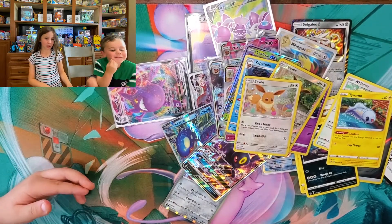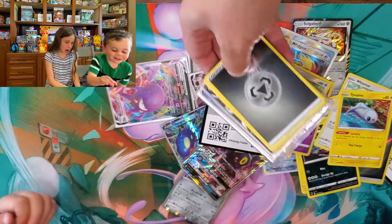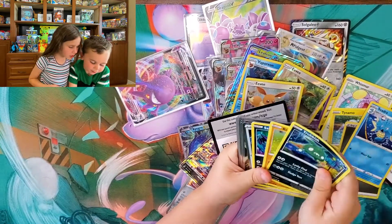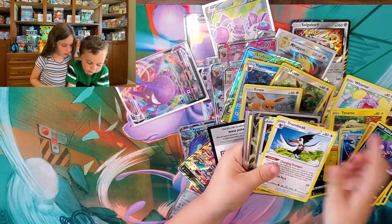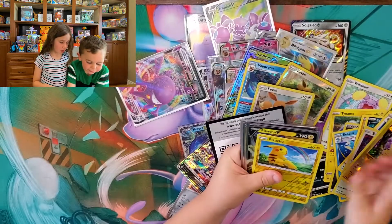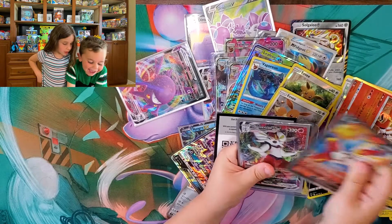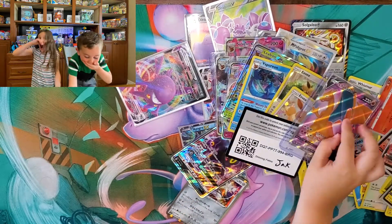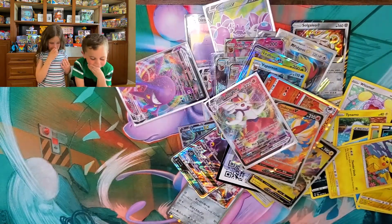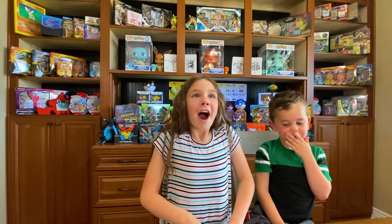Zoey loves all the Eevees — look at this stack, it's getting so huge! This is incredible. Hollow energy. Seedra. Rockruff. Trampy. I'm going to steal that Lugia. Pikachu. This is for me. Pikachu. Pikachu. Pikachu. Japanese Cinderace Jack — Cinderace V! Yes! I don't even know if these are all on camera because there's so many cards. He did ask me who your favorite Pokémon are, and I told him Zoey loves all the Eevees and Jack loves Pikachu and Cinderace — and look what he did!